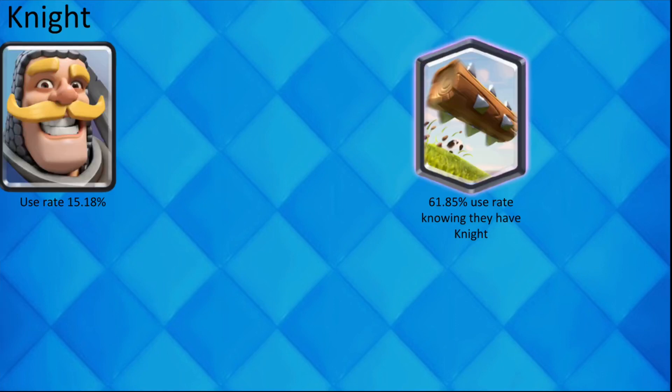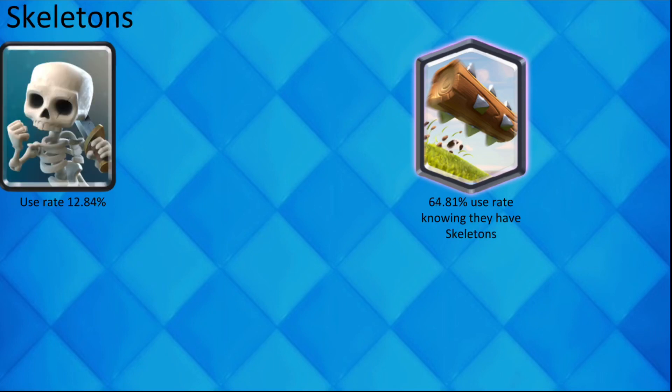If your opponent reveals any of the next 4 cards, you can be more than likely sure that they also have Log in their deck.